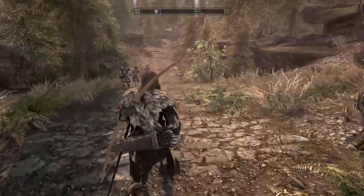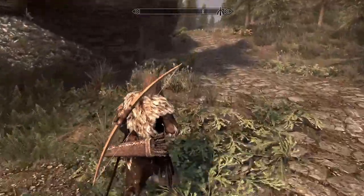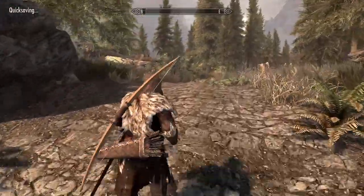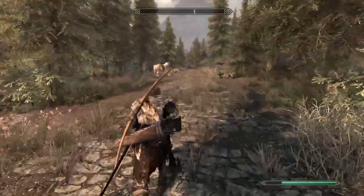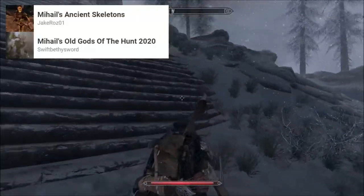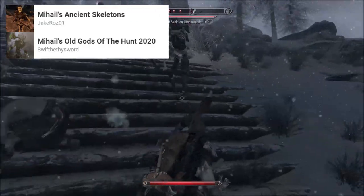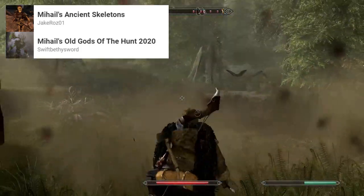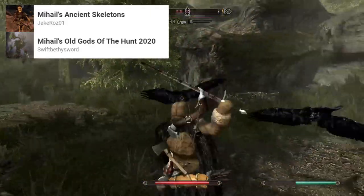When it comes to adding creatures, there are a lot of options, but I didn't want to add any wildlife that wouldn't work with Hunterborn, which rules out quite a lot of them. In the end, the mods I've gone for mainly add in one-off boss-like creatures or enemies that aren't animals, so they don't mess with Hunterborn. I've gone for Mihail's Ancient Skeletons and Mihail's Old Gods of the Hunt, which add more powerful skeletons and a large Leshen based on the Wood Elf stories of the Great Hunt. This is an immensely powerful enemy located near Falkreath with a recommended level of 40, making it a good challenge to build up to.